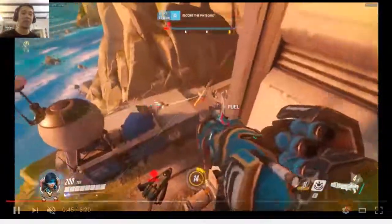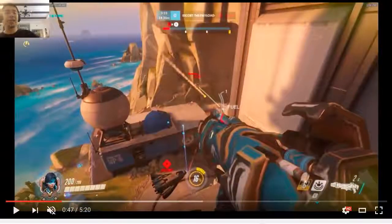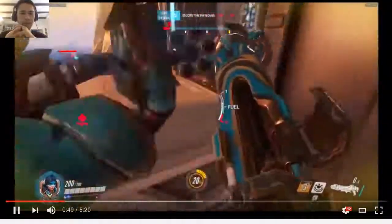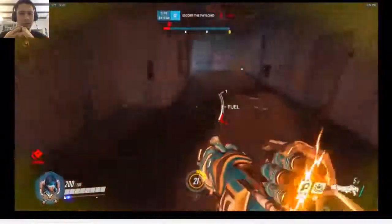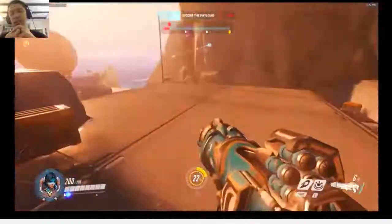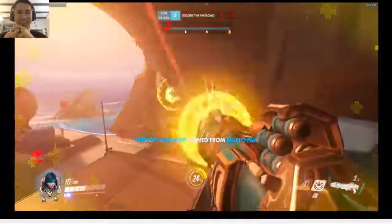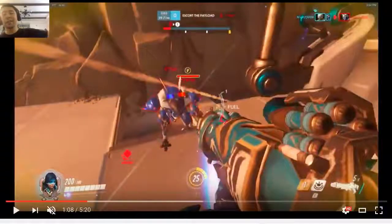Again, it just kind of feels like he doesn't quite know what he should be doing, and he just keeps going back and forth and not really getting a whole lot done. If he had just stayed on that left side and kept shooting rockets, he would have eventually dislodged them and made them go backwards. Instead, he's giving up a ton of pressure and just a ton of space. And as Pharah, she can create a ton of space for her team.